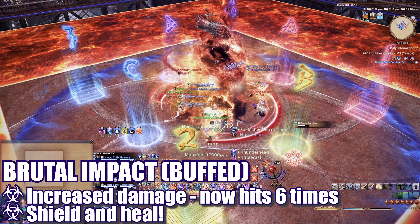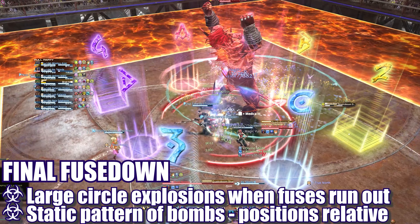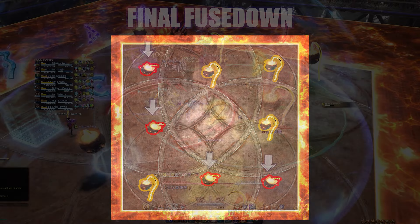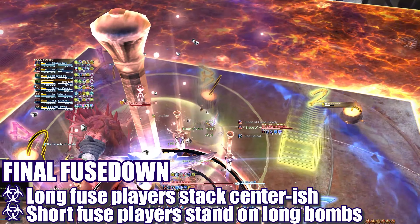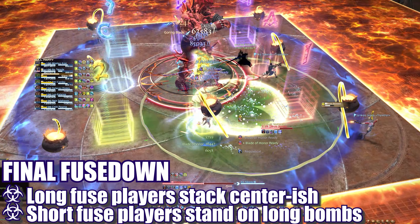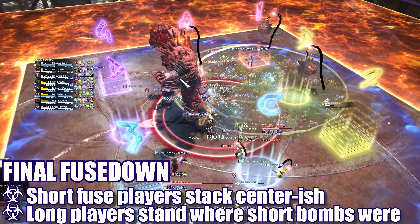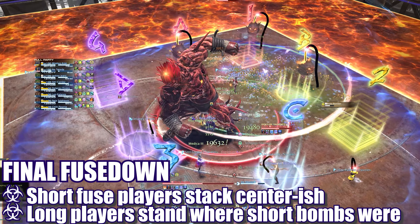The boss will then cast Final Fuse Down, spawning 8 bombs around the platform with either short or long fuses. All players will also be afflicted by a short or long fuse debuff based on their role group. When a fuse runs out, the player or bomb will explode in a wide AoE circle. The bombs always spawn in a specific pattern, but the orientation can change relative to the arena. There will always be a cluster of 3 long fuses in one corner with the 4th long fuse in the opposite corner, and short bombs filling the remaining spaces. We have the long-fused player group stack slightly off center, tucked against the edge of the incoming short fuse bomb explosions. The short fuse players will spread out and stand on top of the long fuse bombs, as these areas will be available for them to explode in safely.